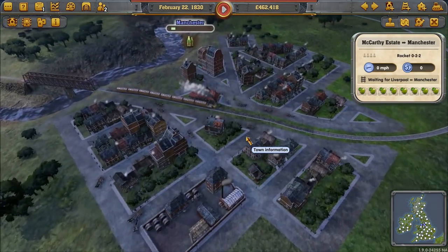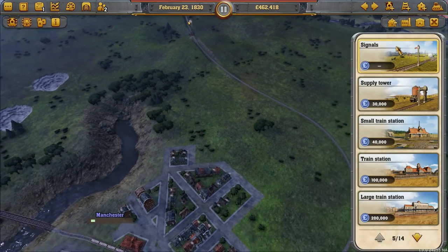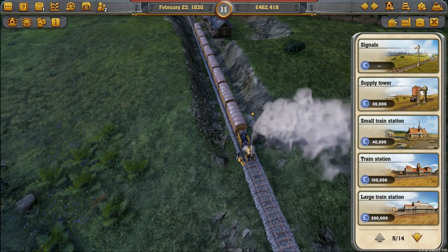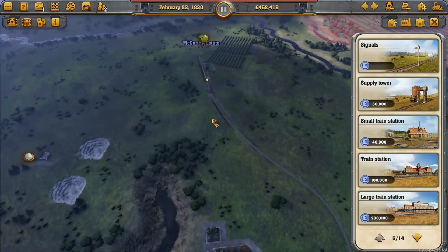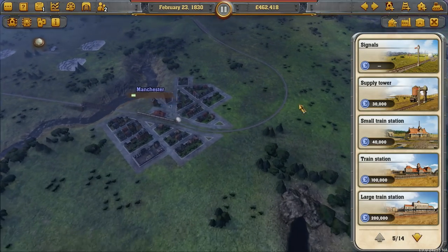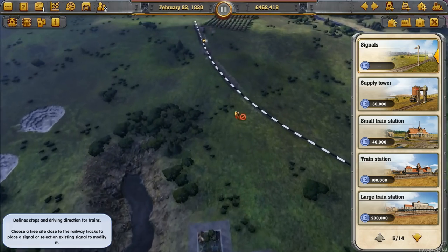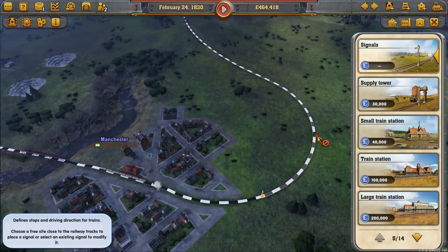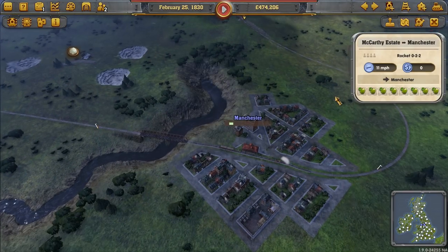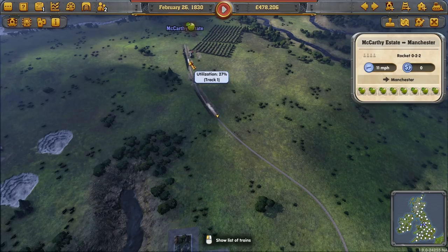The problem is the train won't actually move because we don't have any signals — things can't come out and won't smash into each other, but the train will only go to the next signal if that section is free. So we place a signal, rotate it, and place it about there — meaning if this stretch of line is free it should go automatically. We'll place one on the other side too, and yes it's continuing on. We probably don't need a signal going back since we won't have anything returning that way.